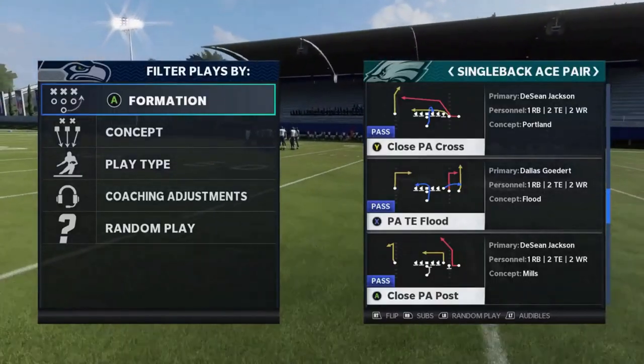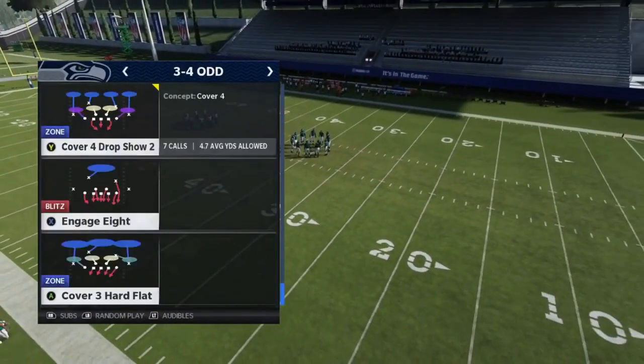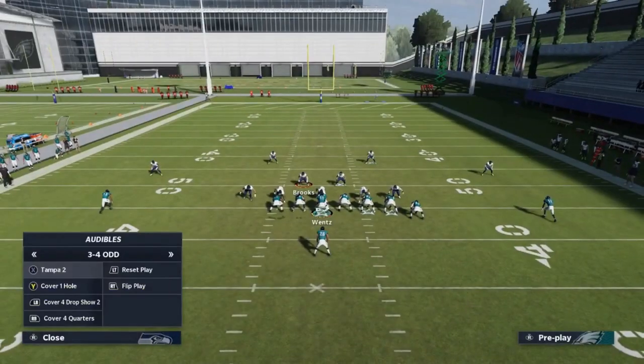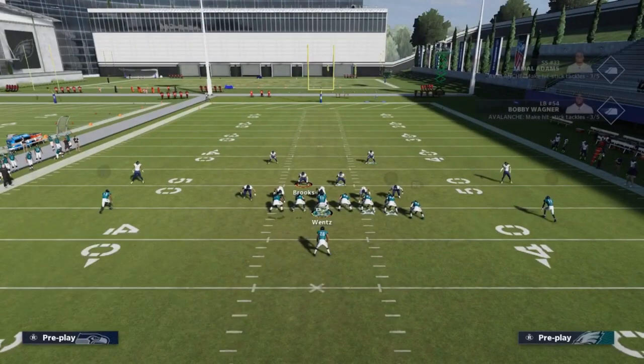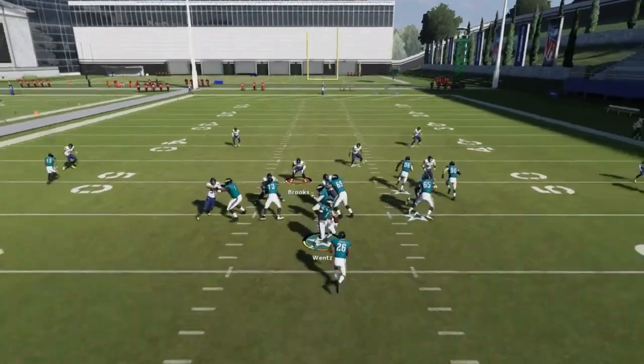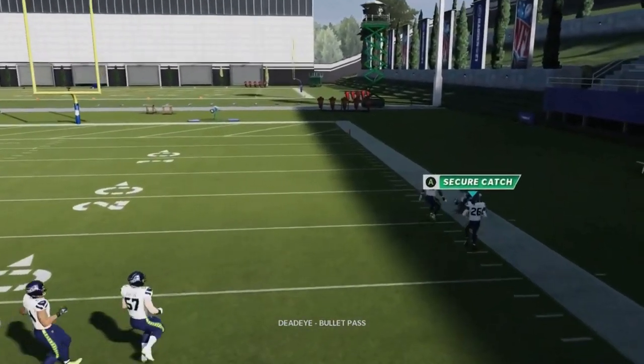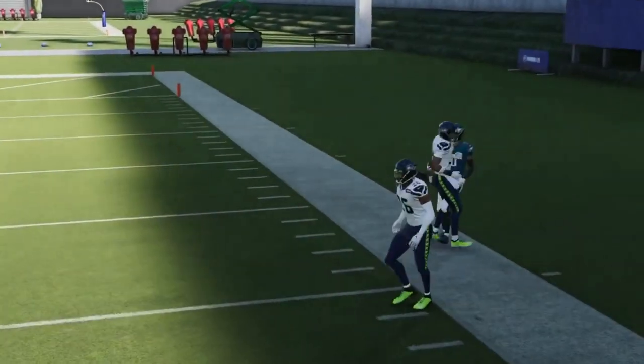Next up we got the PA Tight End Flood. Against cover two, all you have to do is streak the A route and the B route will get an outside release outside the cornerback. Hit him on the sideline with a bullet pass lead away from the safety.